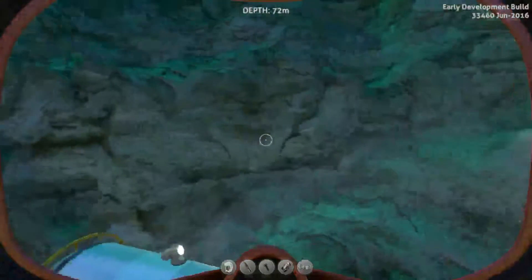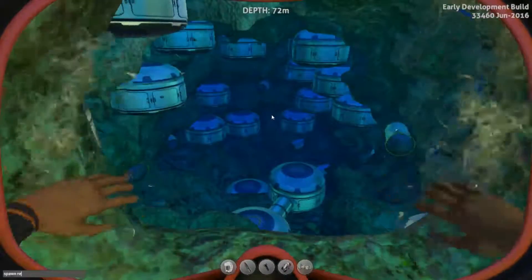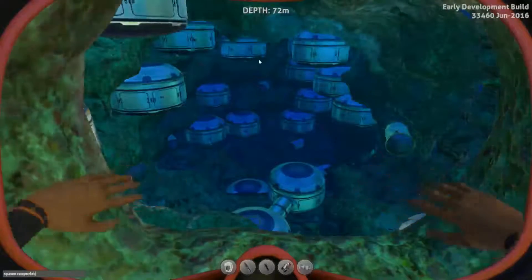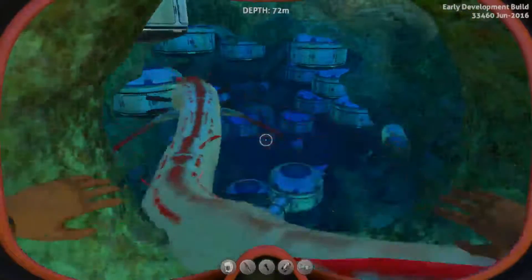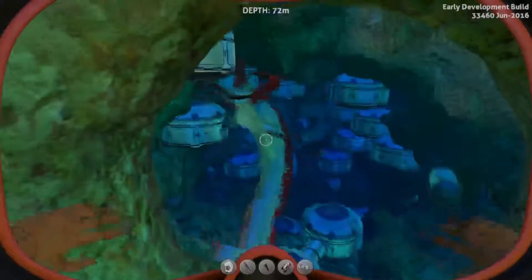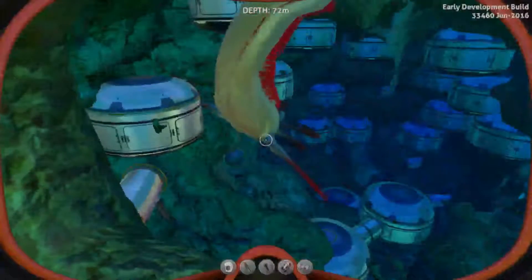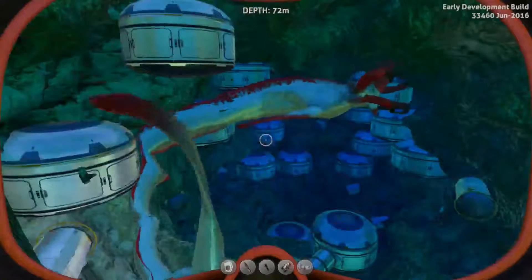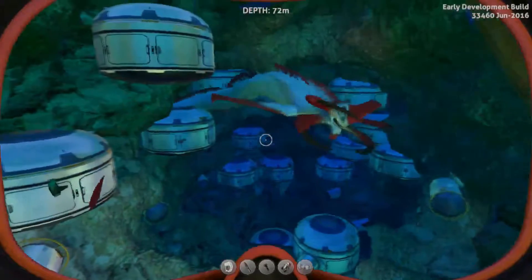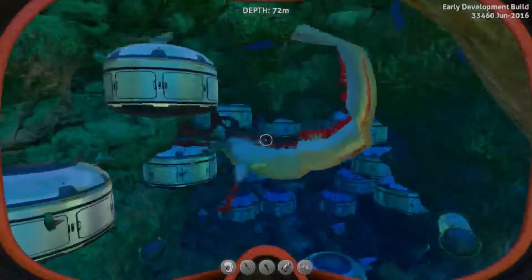Do I have to bring him into this world? I'm gonna have to bring in the Reaper Leviathan. Reaper Leviathan — there we go. Okay, now he's in his cage. Let's hope he doesn't phase through the wall like he normally does. Oh, my God! He does not move fluidly through tight environments.